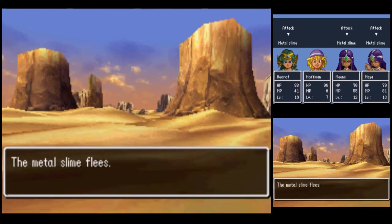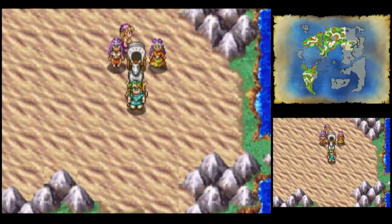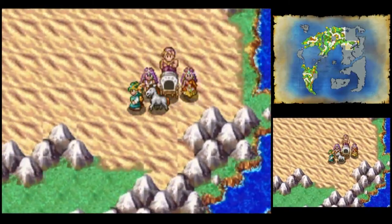A canoe, a metal slime, but it flees. Yes, those things do flee rather quickly, don't they?